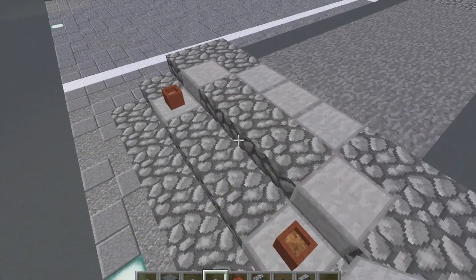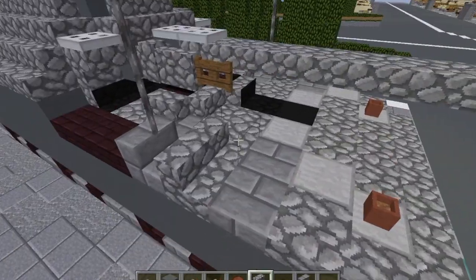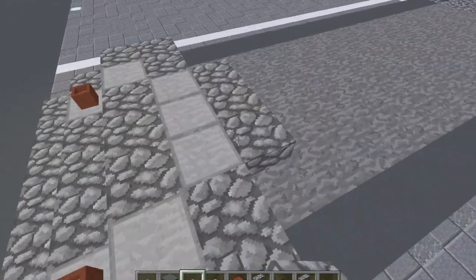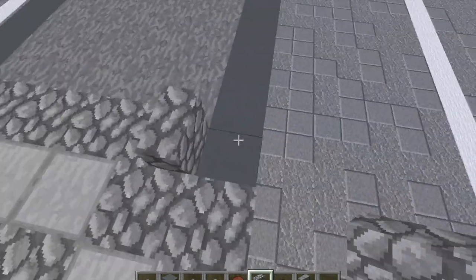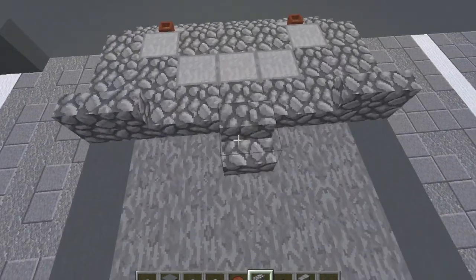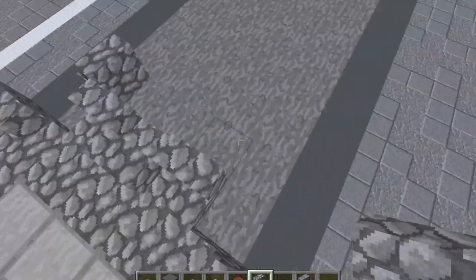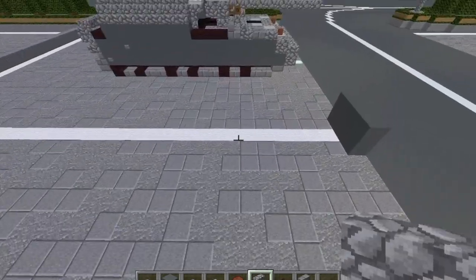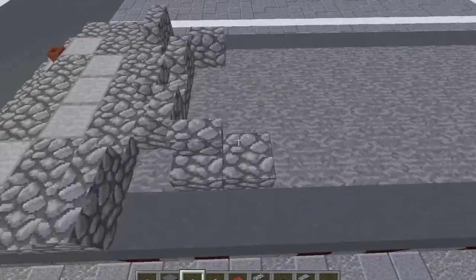It's actually going to be a third stone slab there. Then take our slabs and do three slabs here. Take our cobblestone stairs — put a stair here, then one here, one here, then there. Make sure they're curved like that. Put a stair like this, then one like this, here, here, here. Then put a cobblestone slab behind these stairs.